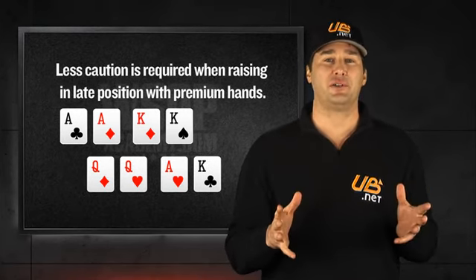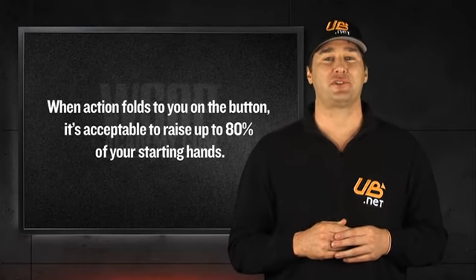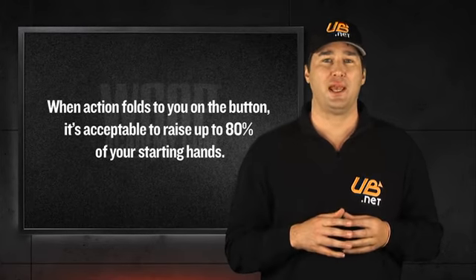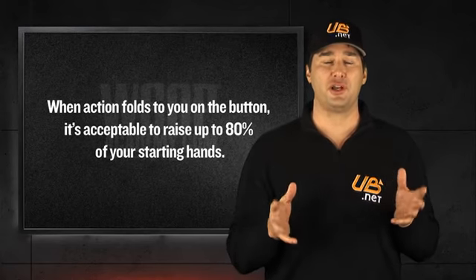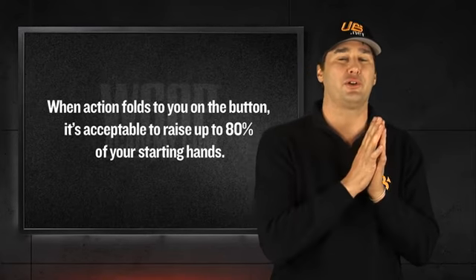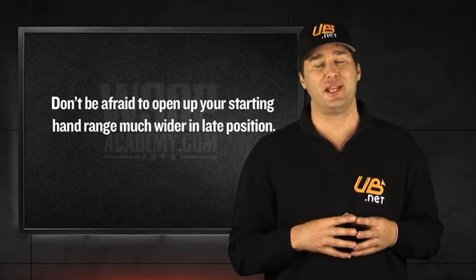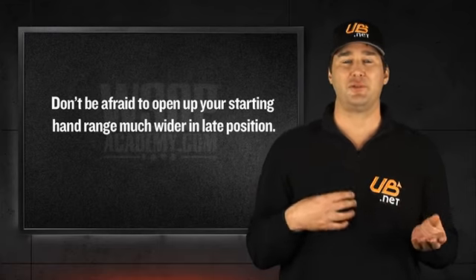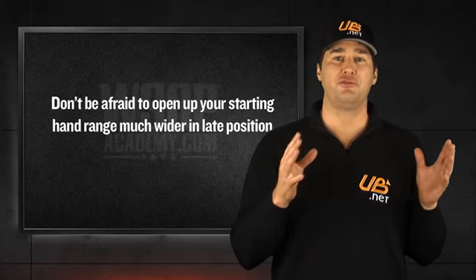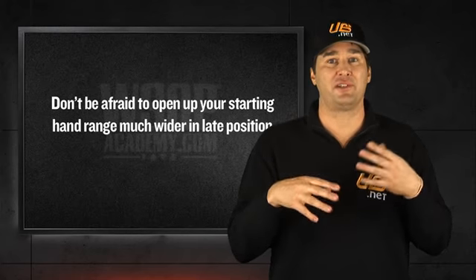If action folds to you when you're on the button or in the cutoff, you can raise between 60 and 75% of your starting hands, especially in the later stages of tournaments when the ante kicks in. As for which hands you should play, you should be raising with all the premium hands and solid hands from early or middle position. In addition, you can comfortably raise with hands like suited ace or king, king-jack through king-eight, queen-jack through queen-nine, jack-ten, and small pairs. Don't be afraid to step up your aggression level when you're in late position, especially if you have a tight image.